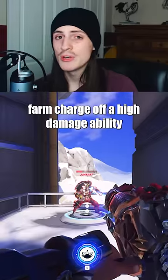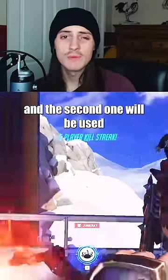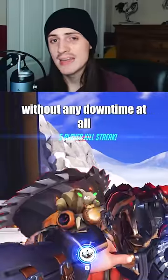Also, if you're looking to farm charge off a high damage ability, you can spam yourself bubbles and the second one will be used as soon as the first one breaks without any downtime at all.